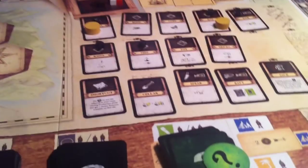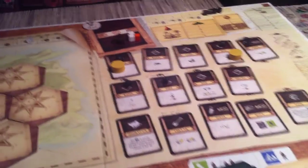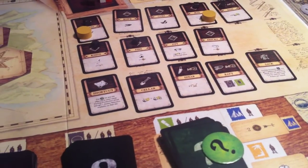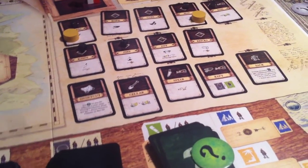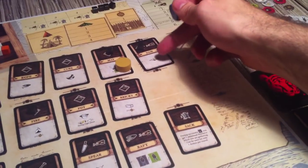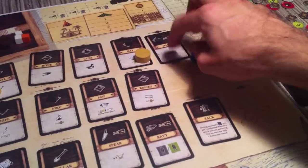Should we build something? I think we want to build something this turn. We're building a map, building a shovel — actually we're going to build the dam. The dam means we have access to food that doesn't go bad. So we've placed all our workers and we'll see how this all works out.